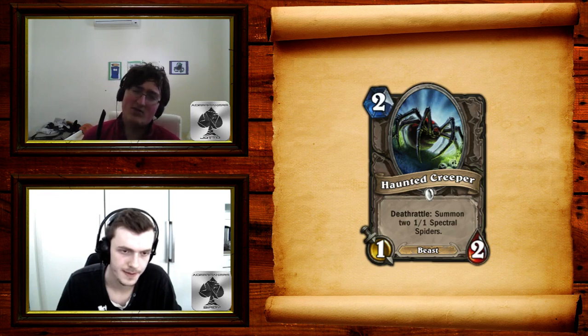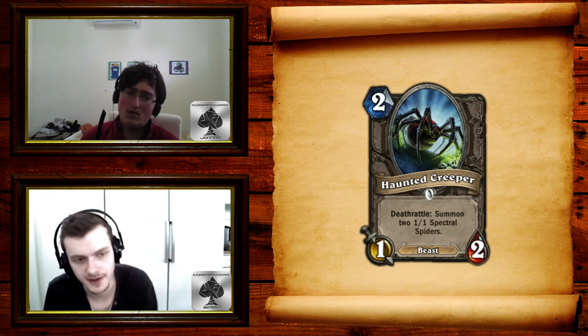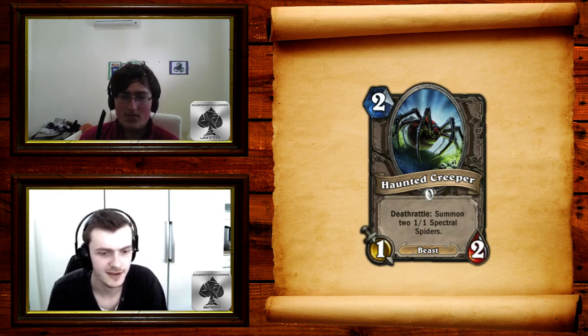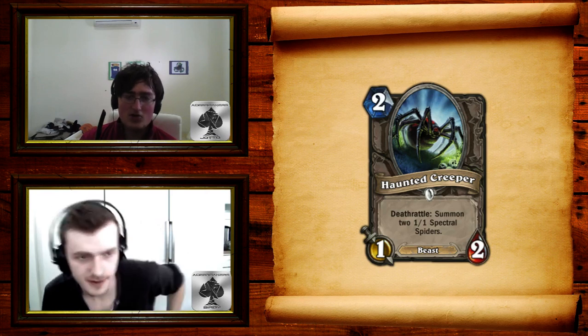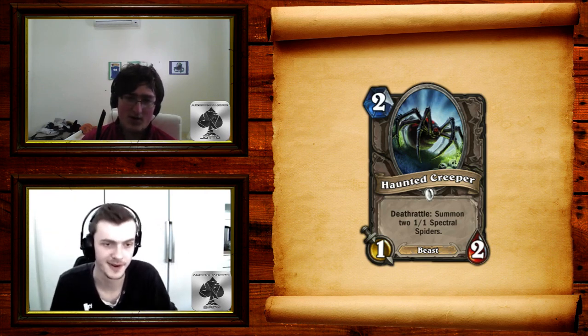Actually, it's not that bad a two-drop in Arena. It doesn't trade with anything with the 1/2 body, but you can use Hunter's Mark with it, and Starving Buzzard benefits off the two spiders, plus Timberwolf and Leokk interactions. I don't really see this anywhere but Hunter. In Arena it's a solid two-drop — better than Murloc Tidehunter, and some people pick that when they don't have other drops. I think it's okay in Arena.